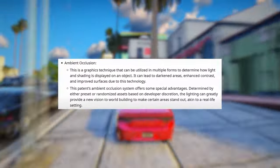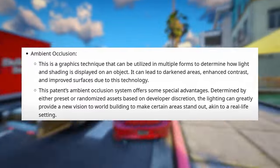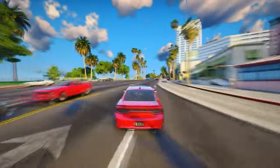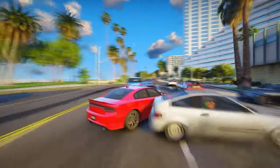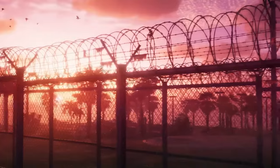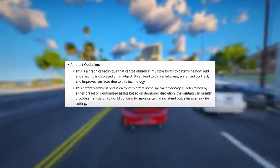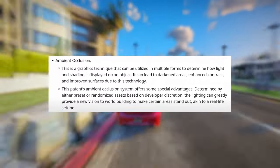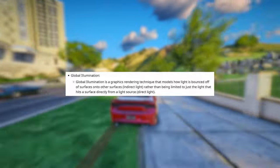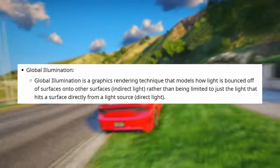To address these challenges, Rockstar has patented new systems. Ambient Occlusion is a graphics technique that can be utilized in multiple forms to determine how light and shading are displayed on an object. It can lead to darkened areas, enhanced contrast, and improved surfaces due to this technology. This patent's ambient occlusion system offers some special advantages — determined by either preset or randomized assets based on developer discretion, the lighting can greatly provide a new vision to world-building to make certain areas stand out, akin to a real-life setting.